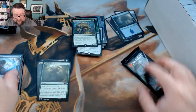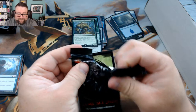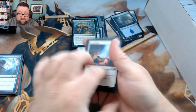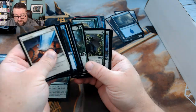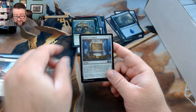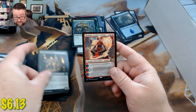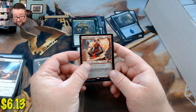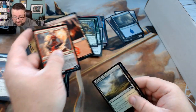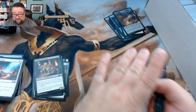All right, last pack — this is the bonus pack. We got Veil of Summer, Diviner's Lockbox, Vengeful Warchief, and Chandra, Acolyte of Flame. Then we get a foil and it's another foil basic Mountain. Look at that! All righty, well congratulations on the pulls there.